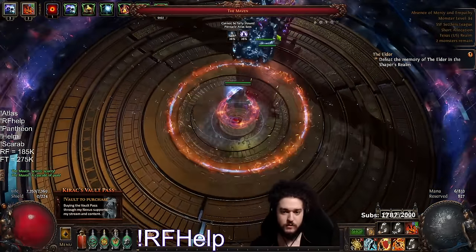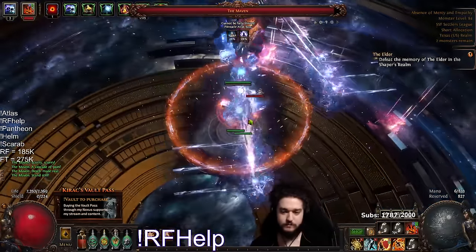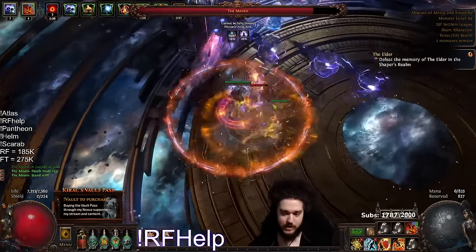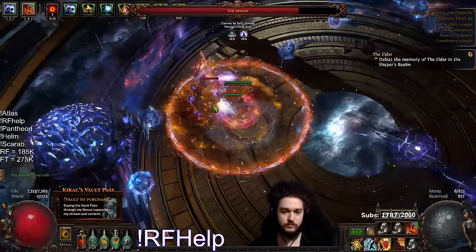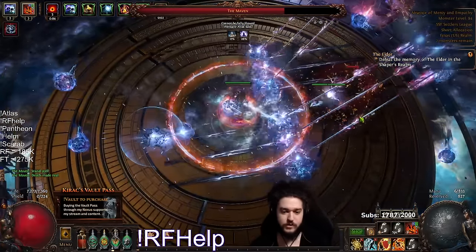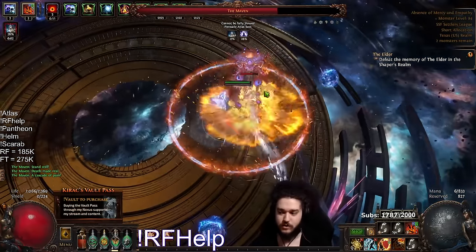She's gonna do balls. I'm turning off RF just because I'm scared I'm gonna move. That's because I had no charges when I was taking a cascade and positioning the balls. Standstill does no damage. That might hurt me so I'm gonna frost blink out. Enduring cry — cascade does no damage.